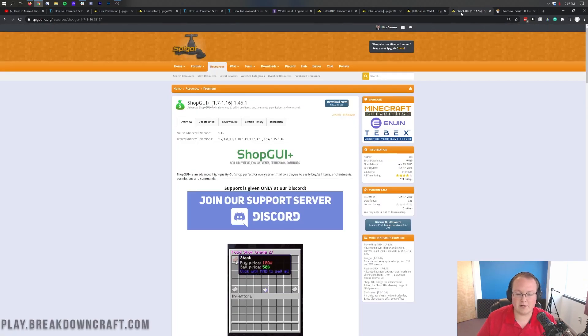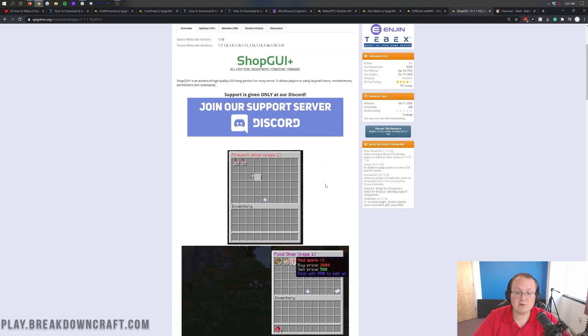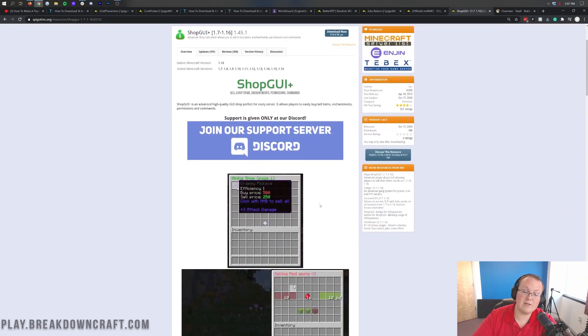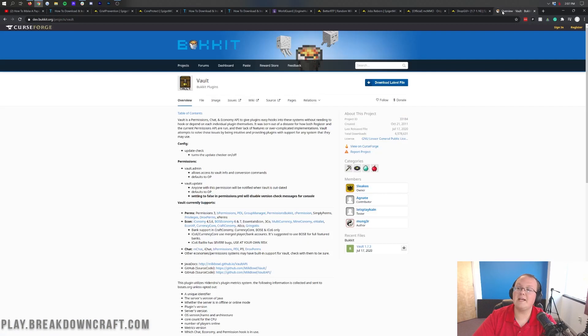Next up is ShopGUI Plus. There are basically two kinds of server economies for a survival server: one that's player-based where players earn money but can't buy or sell to the server, or one where you can buy and sell things from a server shop. ShopGUI Plus allows you to do the latter. If you go to a server and type /shop and it opens up a GUI, it's most likely ShopGUI Plus. It allows you to buy things via a GUI using the economy set up with EssentialsX. After that is Vault, which basically makes the economy work across EssentialsX, ShopGUI Plus, Jobs, and everything else that uses your economy - it's a compatibility plugin but a must-have.